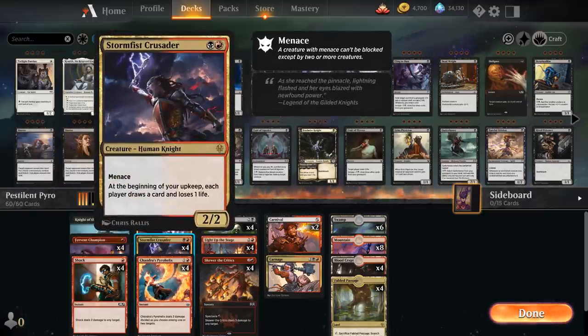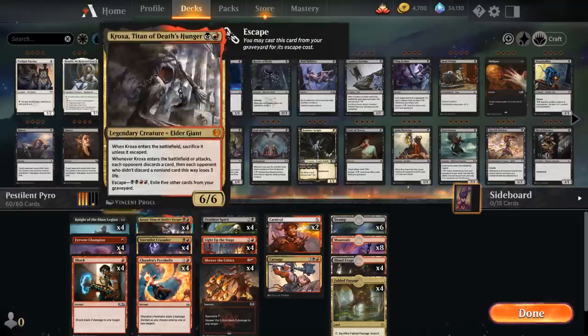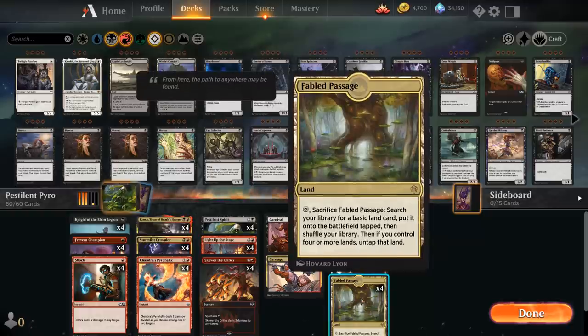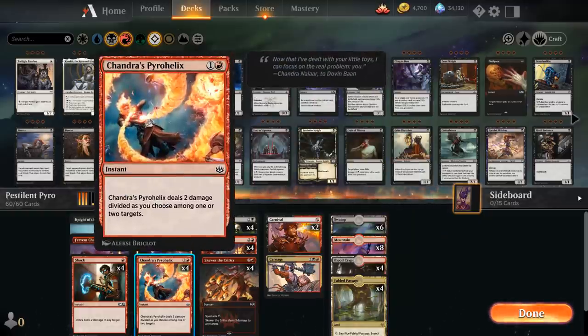At two mana we've got Stormfist Crusader as another knight that helps us draw extra cards, making it easier to assemble the combo of spirit plus burn spells. If we can cheaply kill the opponent's creatures with our burn spells while the spirit is in play, we can offset the extra card advantage they'd gain from the Crusader. We also have the full playset of Kroxa, Titan of Death's Hunger, which we can easily escape thanks to all these cheap instants and sorceries ending up in the graveyard, plus Fabled Passage.